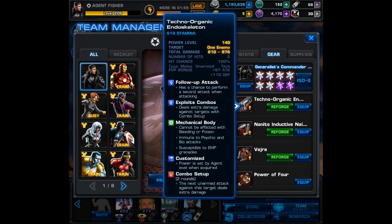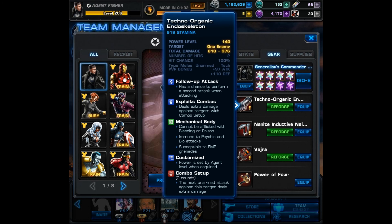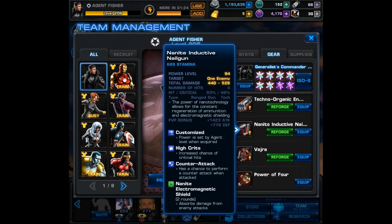I'm wearing the Generalist armor, because I felt like if I wanted to make my agent robotic, I shouldn't have any class or specialty — so I felt Generalist was best. You can already see the item on screen that really makes this theme complete: the Techno Organic Endoskeleton. The key to this weapon, as far as this theme is concerned, is Mechanical Body, which makes it so your agent cannot be afflicted with bleeding or poison. He is immune to psychic and bio attacks, but he is susceptible to EMP grenades. So he's very robotic or android-like.